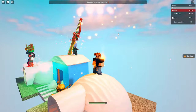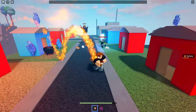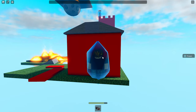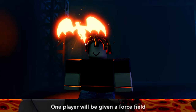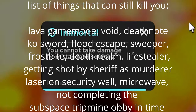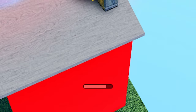A burning player is safe in areas like the solar flare or the burning house since they're already burning. The only way to stop them burning is by using a freeze ray, eating ice cream, drinking an antidote, being targeted by the freeze event, or using the fire extinguisher. Next is the force field event — this gives a random player a force field for 60 seconds that protects them against most things.